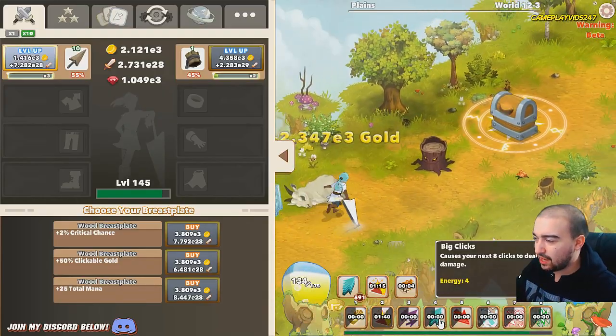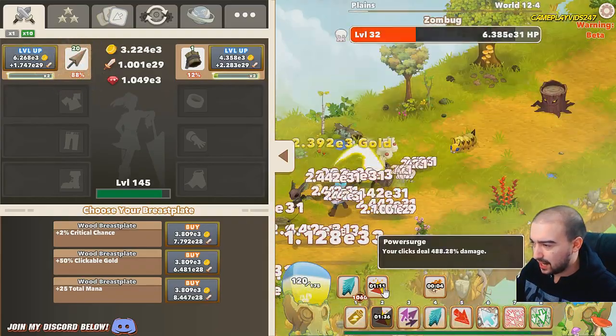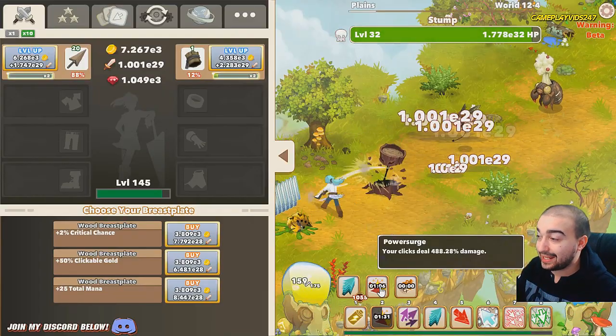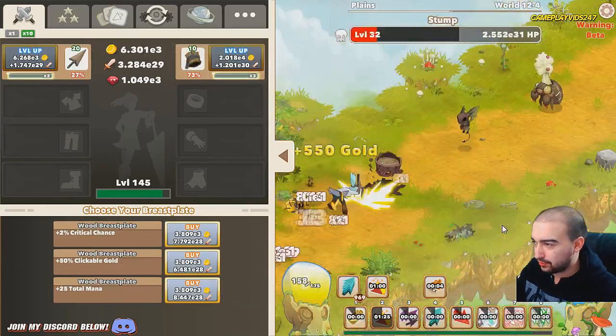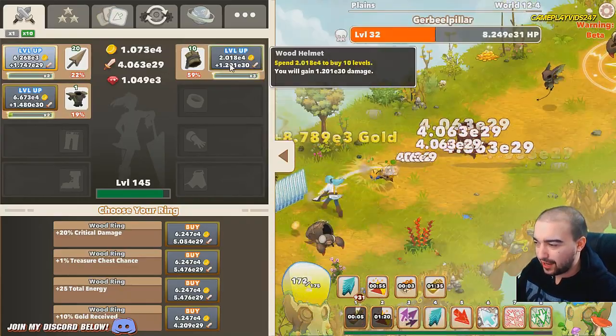Right now we have big click still active which is very good for us, and we're always using power surge now as well. Our click damage is 488 instead of just 100 when power surge is active, so yeah, massive damage boost thanks to power surge. Ideally we should be able to smash through these levels quite fast.